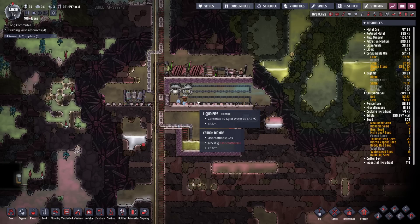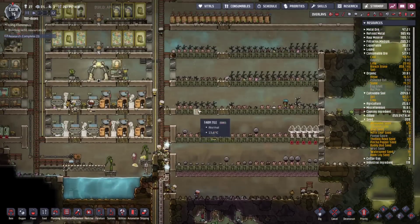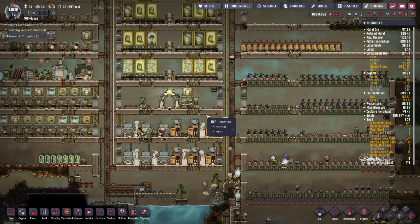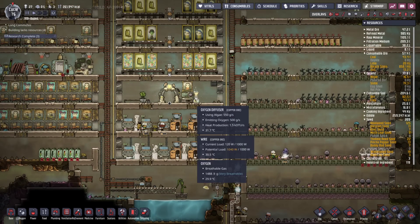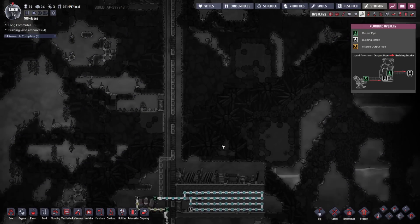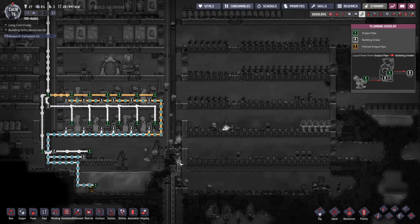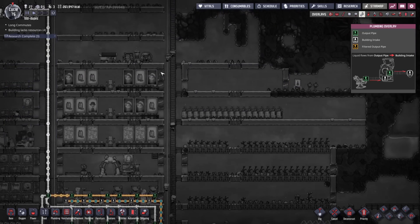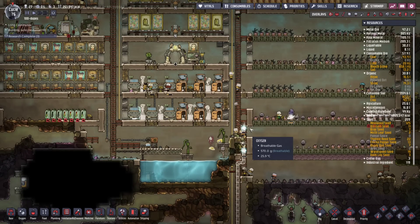We're using all that nice cooling but we can get way more out of it. So what I'm going to do is move the electrolyzer into the base, which maybe seems a bit crazy. I've tried this in the past and it's worked decently well. It's going to give off 70 degree oxygen, which is going to heat up the base. But then we're going to use this cold water and bring it up through here in an insulated pipe, and run it around the base, maybe through the core, to try to cool everything down. So that's the idea.